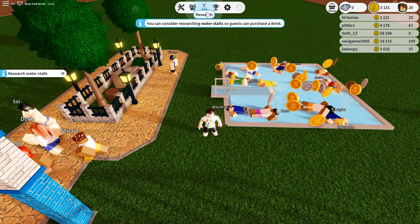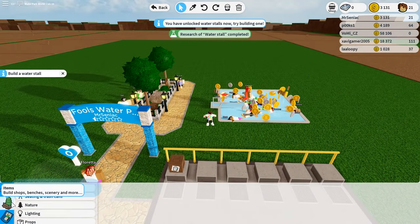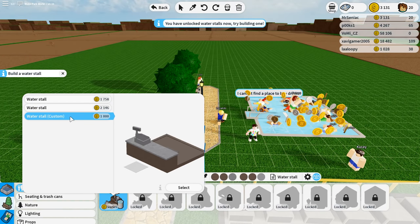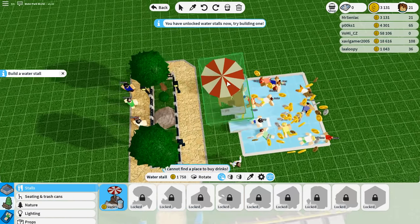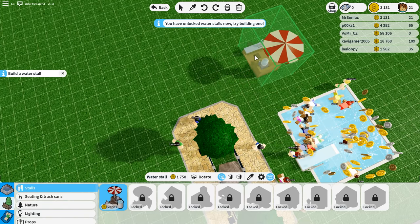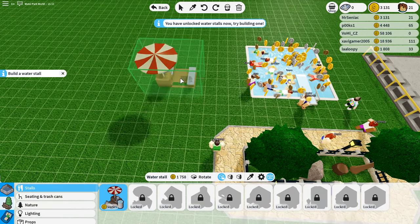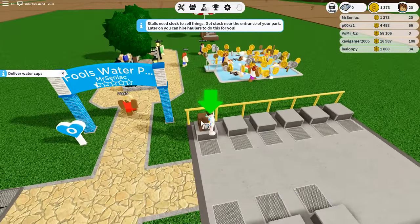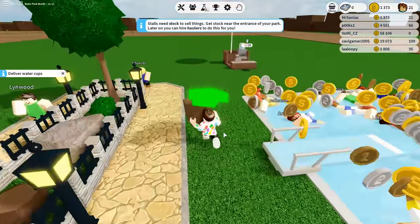We're almost at 100% and we can research these water stalls, which we now have. So let's build one — where are the stalls? Water stalls, and there are different variations: we can do a hut or a custom one. We'll keep it basic to begin with as that's the cheapest option. Let me place it up there. This is where the stock comes from, and I pick it up with F — I have to manually deliver the water cups. I take it that at some point you'll be able to get employees to do it.